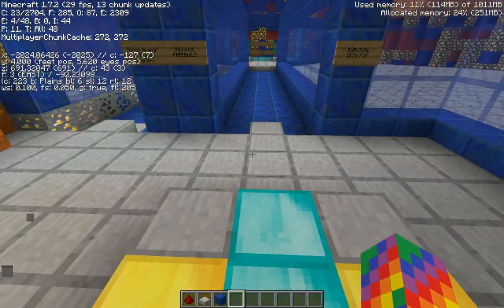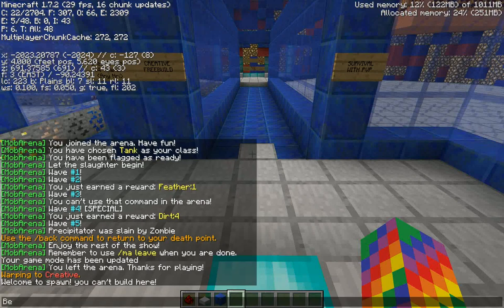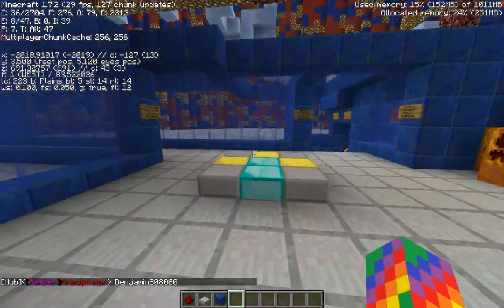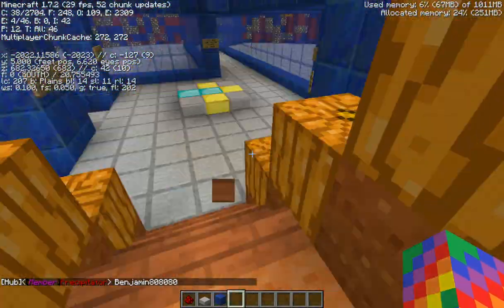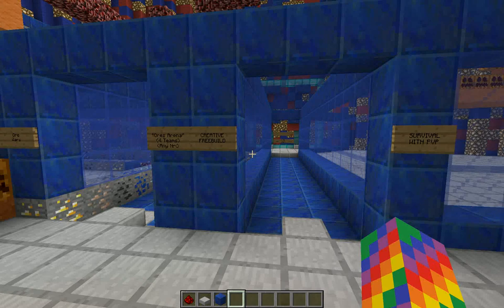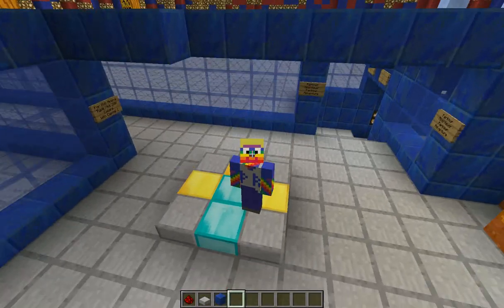The server has a whitelist so you need to tell me in the comments or contact me on Skype — my username is benjamin8080. Add me and mention that you've seen the trailer. I hope you enjoyed the video and this is Precipitator from Rainland Society, out.